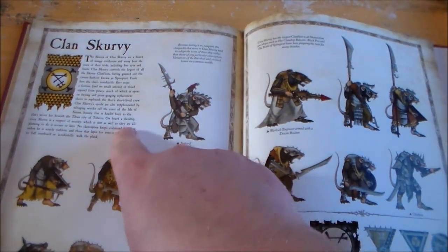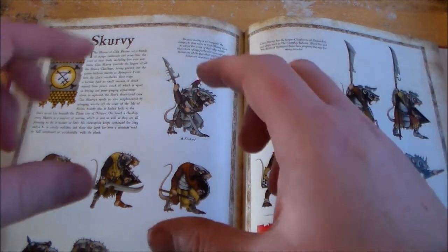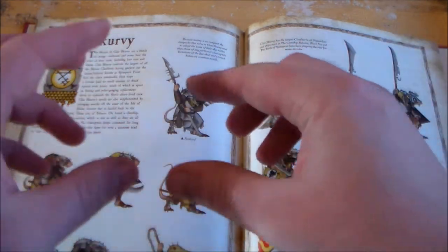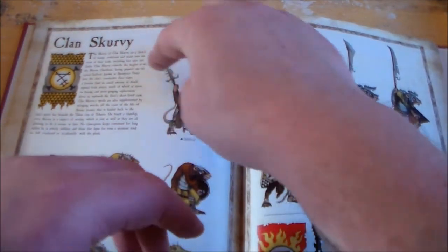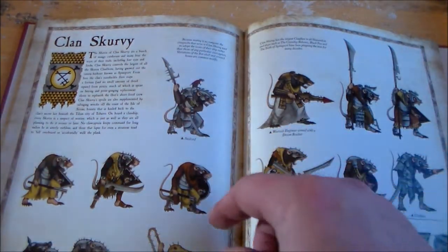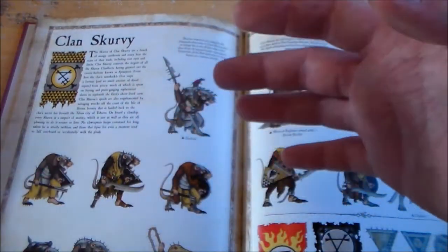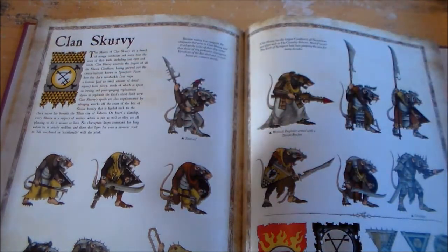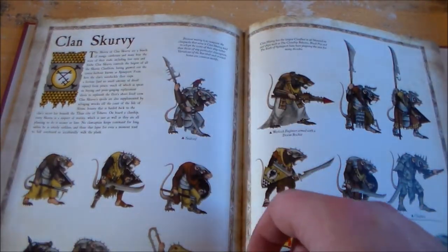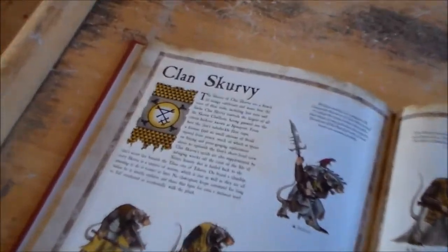They want a lot of gold on the ships, which is cool for a conversion idea — you could put gold on their bases. My idea was to put them on wooden planks, and on the edge kind of like the side of a boat, so they're looking out over it. Guys in the background would just be on wooden planks walking across different parts of the boat.